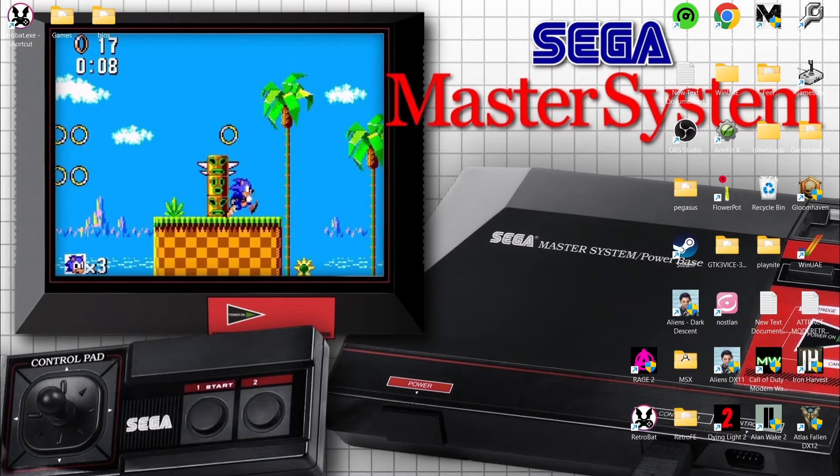I've also got a RetroBat playlist, and to date I've got around 140 setup guides for RetroBat. But we're going to get through them — we're looking at Sega Master System today. There are about three different models of this, so what do we need for this? We need some games, and if you fancy it, we also need some BIOS files.